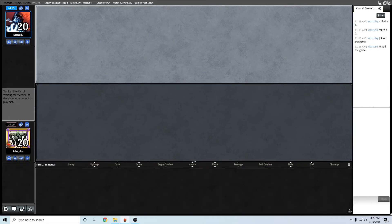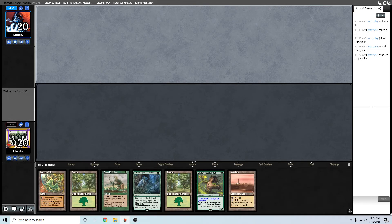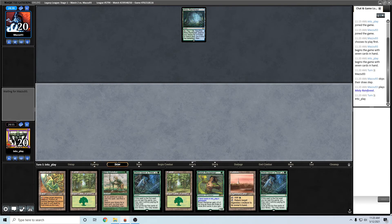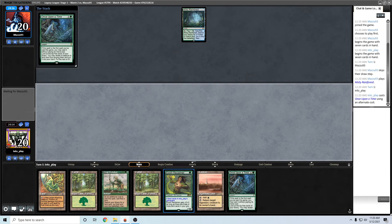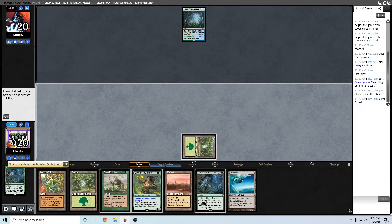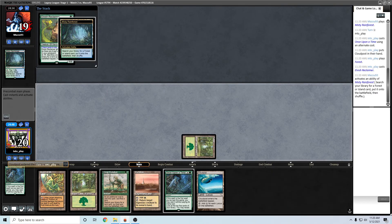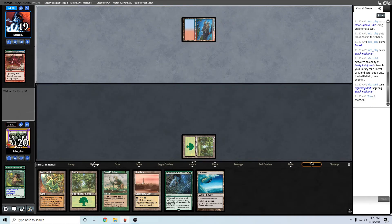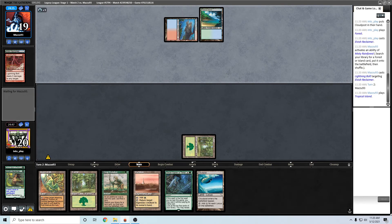Welcome to round two on the draw. This hand looks fine to start - turn one Reclaimer and Once Upon a Time giving us some options. I'll take a Cloudpost here. This might be a counter here, maybe a Bolt. Looks like RUG Delver.